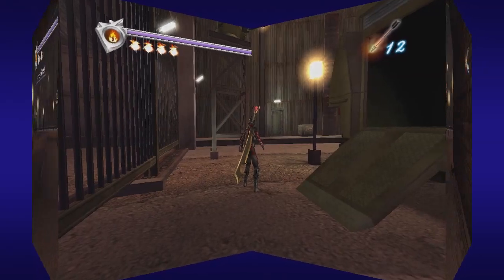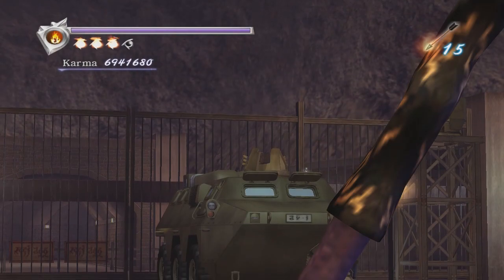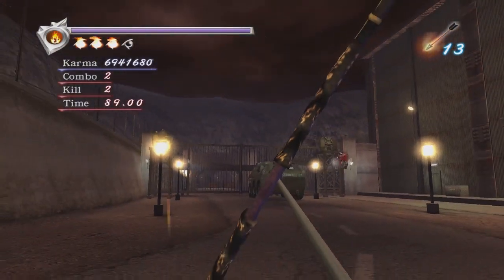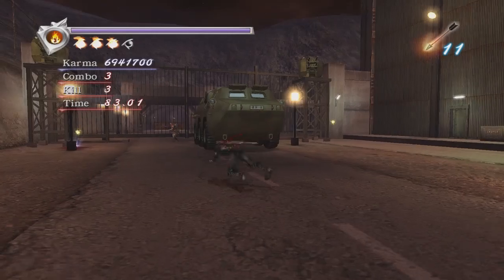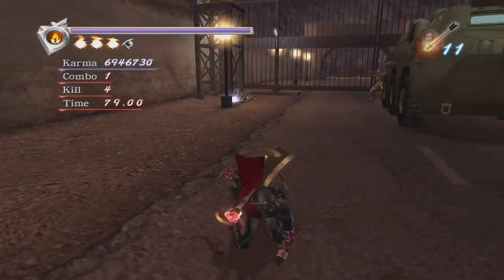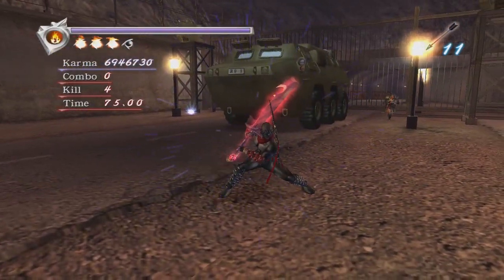Anyway I just wanted to show that you could stand there and do that. Now this way is for karma, but also because I hate missing the points — it's not fully maxed because I kill some guys. But again this is kind of what we did in chapter 8. You can use — what'd you call it — the APC, the vehicle right here.